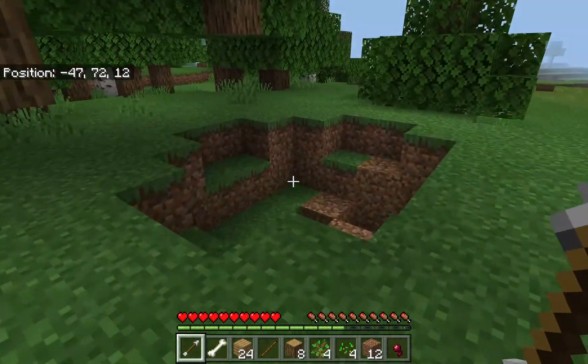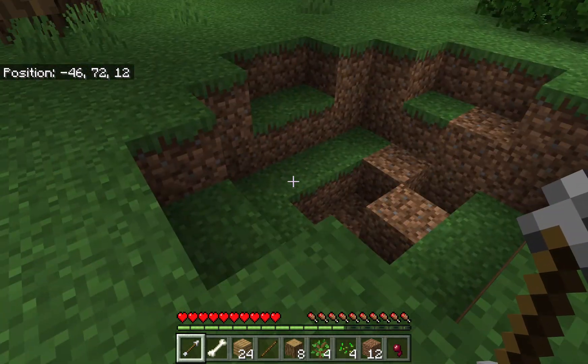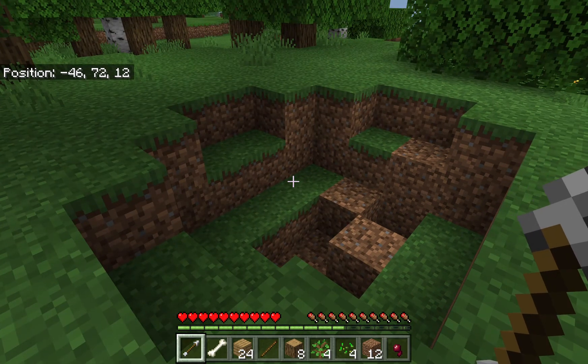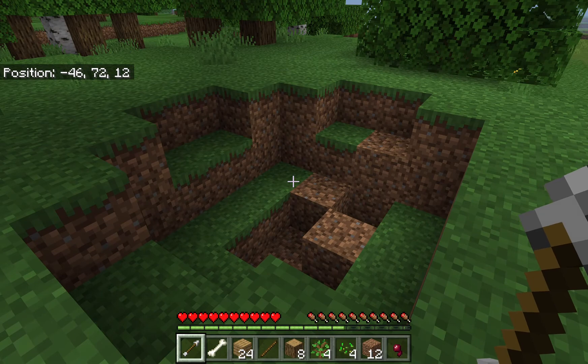What happens when a creeper comes is they explode. So when you see one of these green things walking towards you, get away from them, because if they get close to you, they become like dynamite.